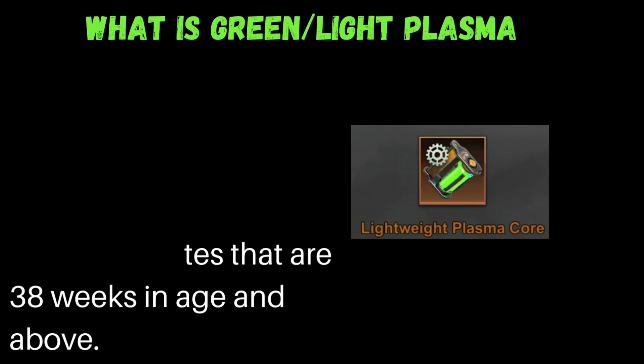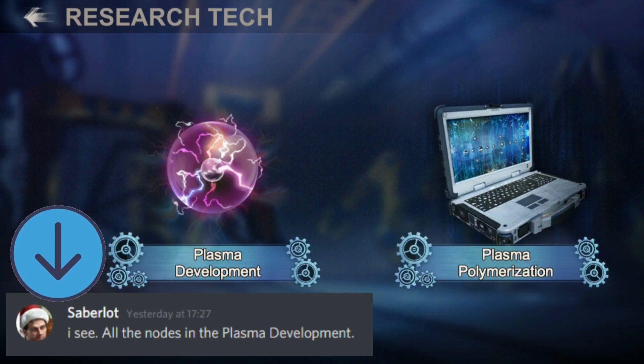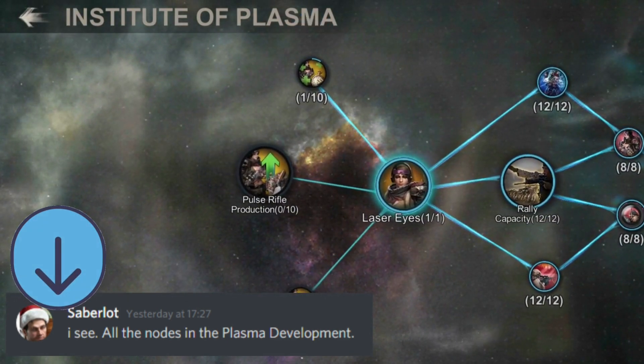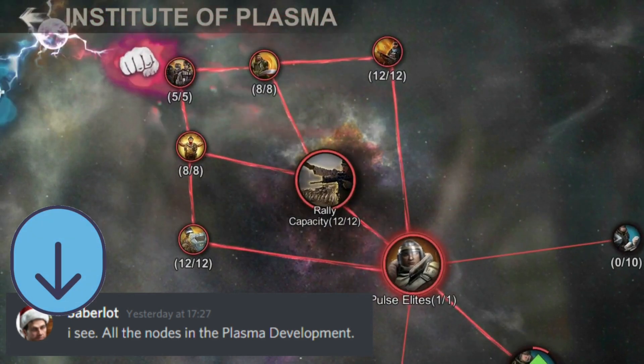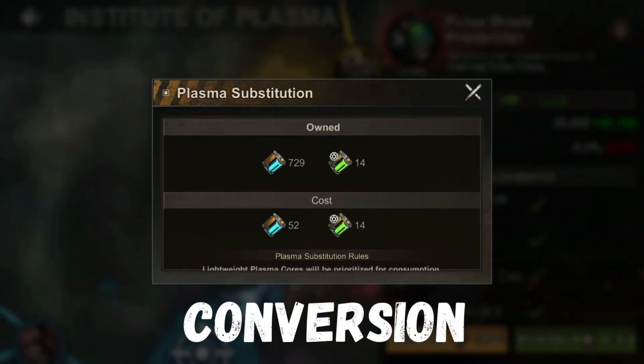This feature is available from State 1 to 764, and after maintenance it will be available for all states that reach 38 weeks in age. The Light Plasma or Green Plasma, along with the Plasma Core, can only be used via the Plasma Development Tree under your Plasma Institute, and you cannot use this for upgrading or researching your plasma polymerization. I got confirmation from Saberlot that this will cover all research under your Plasma Development — good news for those who haven't finished or are starting their T11 research.